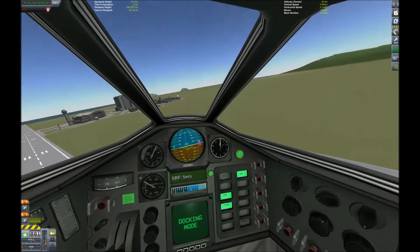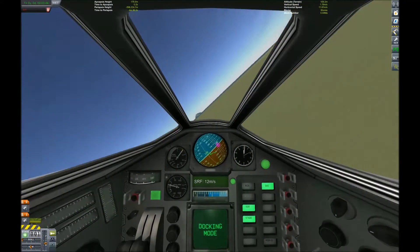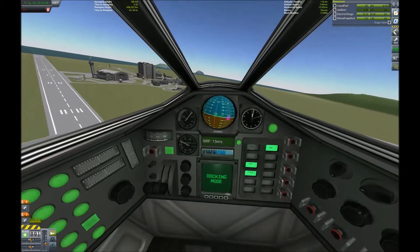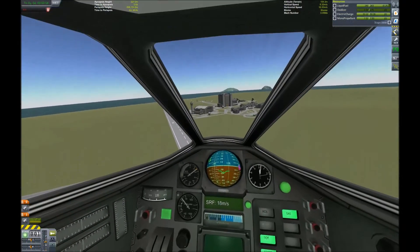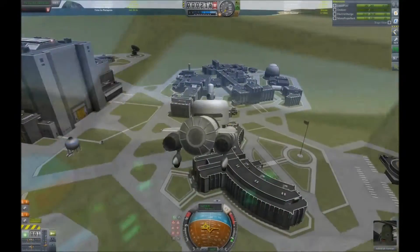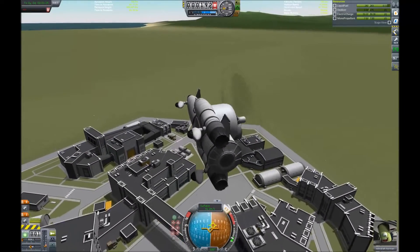I can turn around like this — beautiful. Move sideways — nice. I've got plenty of fuel. Let's head over to that space center. I might get through that tunnel easily.